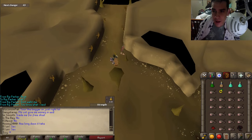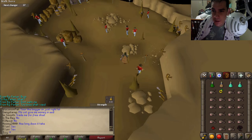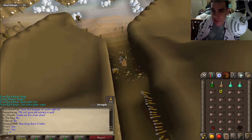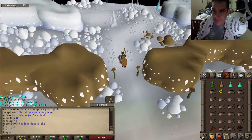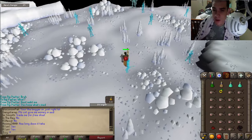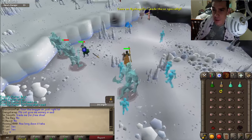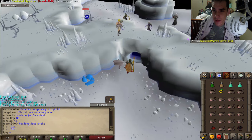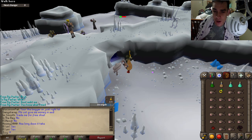Climb down the trapdoor and run west, then north. Keep going north until you see an opening to the east. Take that first right and go east into the ice cave area. Keep going — you may take a little damage from ice guards, that's fine. Then go slightly southeast and you'll arrive at the entrance. Enter the icy cave and the Skeletal Wyverns are on the other side. Note: they are aggressive, so be aware.